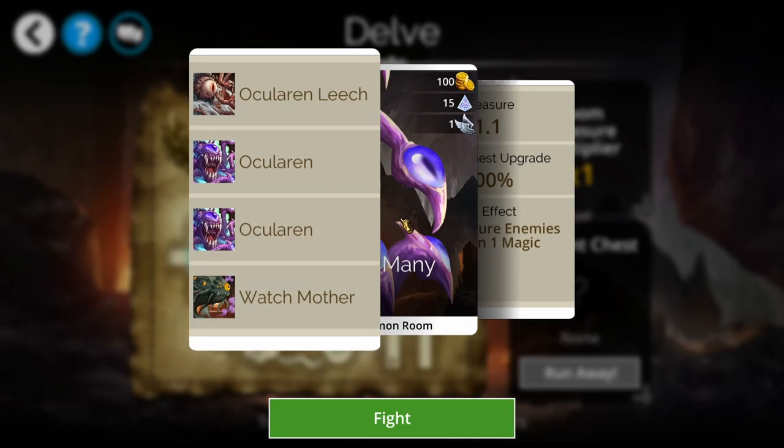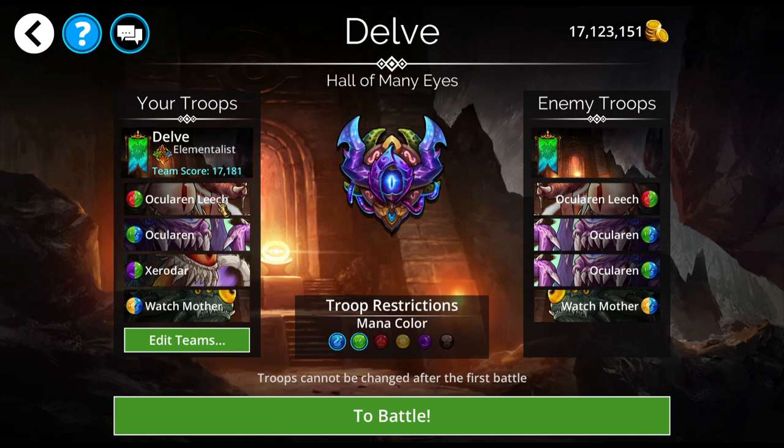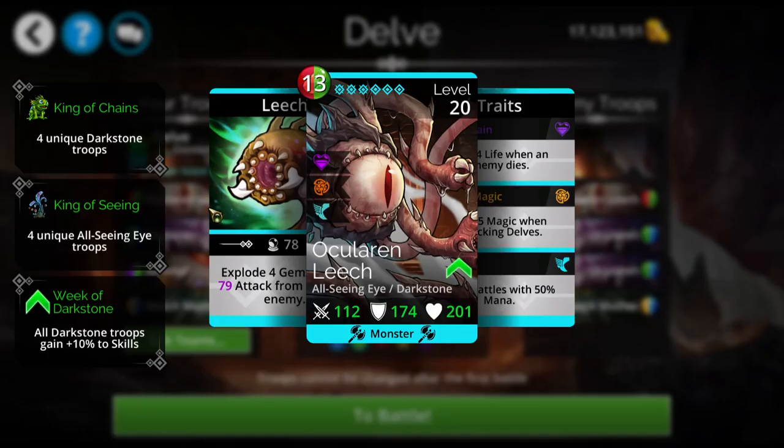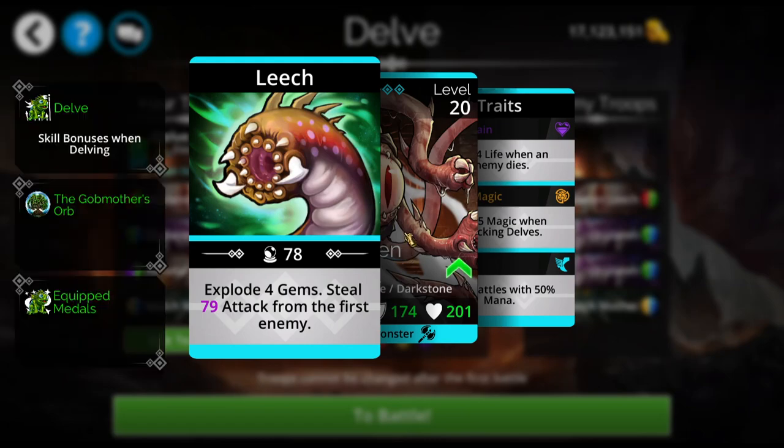Personally, I'm having more luck trying a different order for Pure Faction: Ocularin Leech, Ocularin, Zero Dar, and then Watch Mother. Totally personal preference — obviously it works the other way as well. But the Ocularin Leech: you are sunk if you do not have this troop in the final room. It explodes four gems, meaning it's getting mana for your team. It steals attack from the first enemy and adds it to its own, meaning you are hitting harder.